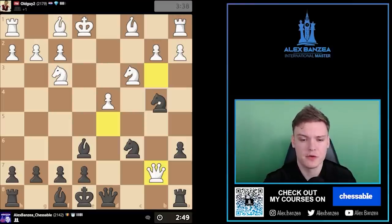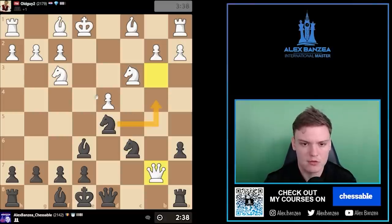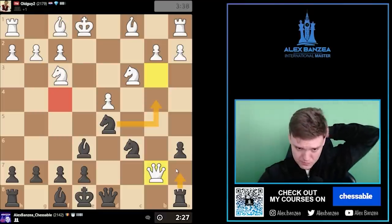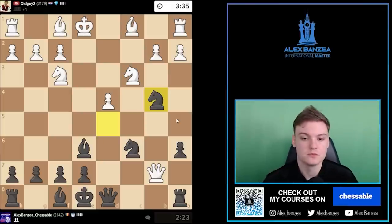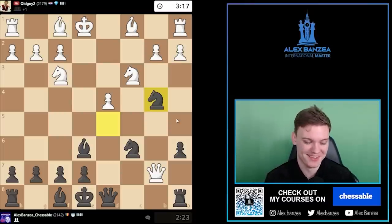Maybe this one is not bad either, but that has to be it. He's gonna do Bishop f4 — only move that I can see. So he gets the c7 square, and then I'm gonna play like Rook a7 still. Yeah, that's like still winning. Let's do this — it has to be winning. According to all rules of chess, there's no way this is not winning. You cannot take such pawns simply.